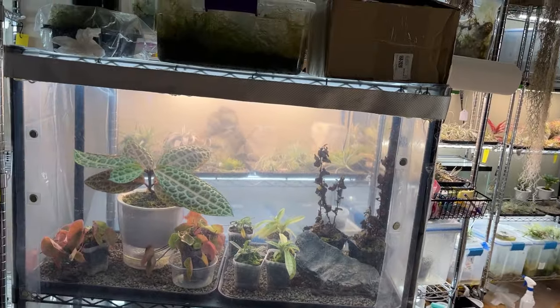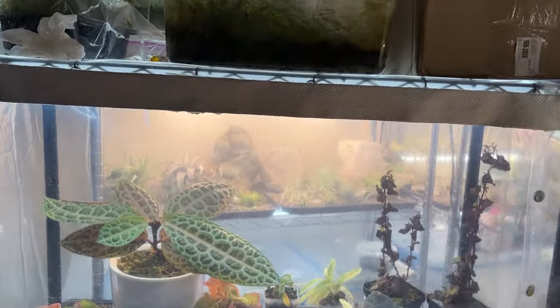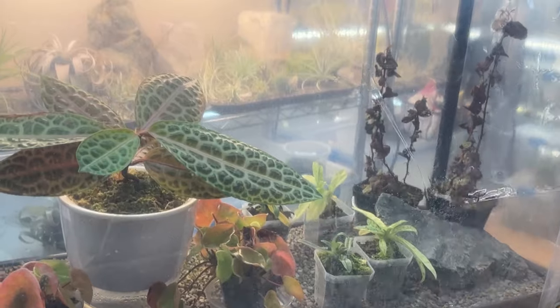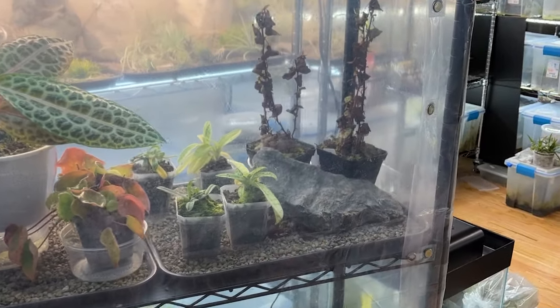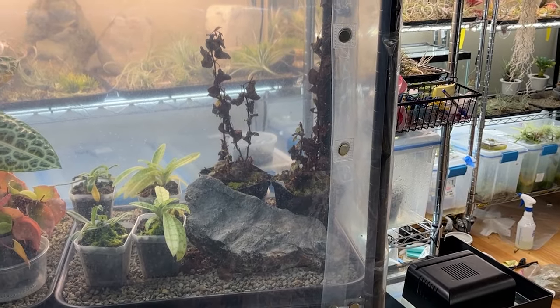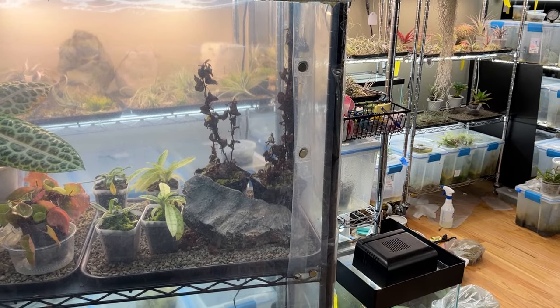I've got this rack here that I put some plastic sheeting on, and it's a little bit more humid in there. But it didn't really work out how I wanted, and I kind of hate it. So I'm not sure what I'm going to do — I might take that cover off and do something different.